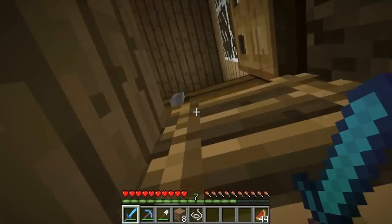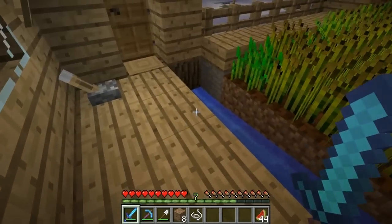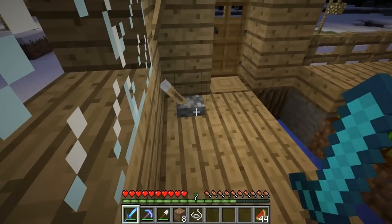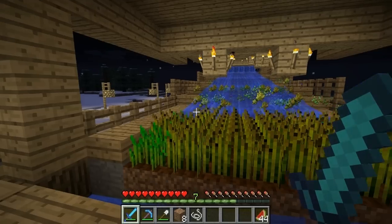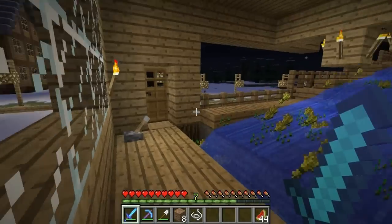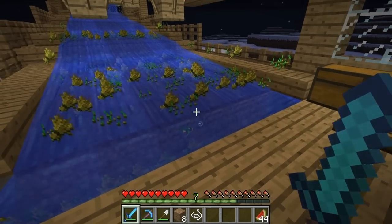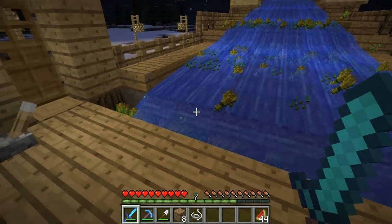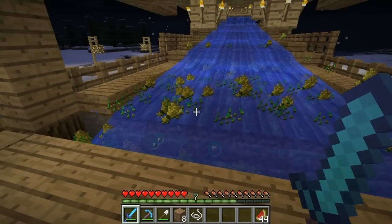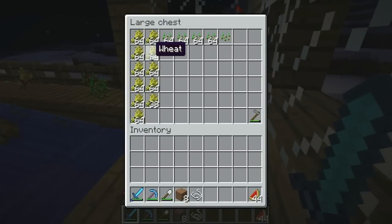I'm going to activate the wheat farm now. In these chests is all the wheat I've collected and all the seeds — there's a lot. It's a pretty efficient farm: you just hit that and the water comes down. There we go — you can see a few bits going on the sides but it's not much to complain about. We've got 9 in our inventory at the moment, and pretty much all of these were fully grown, so this should be a full harvest.